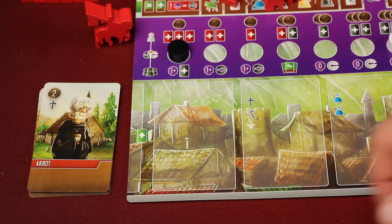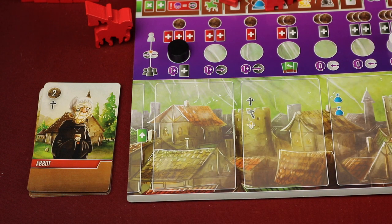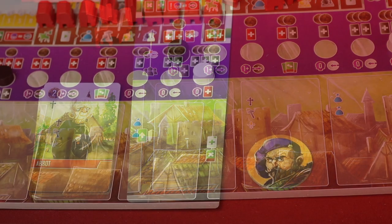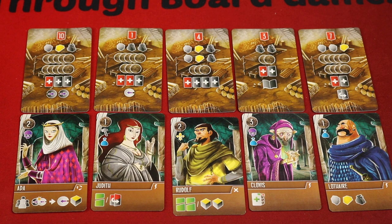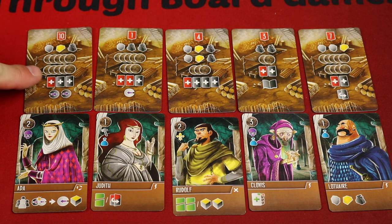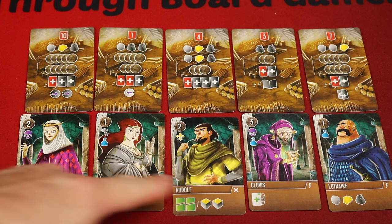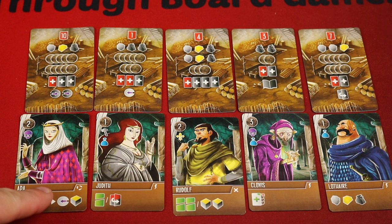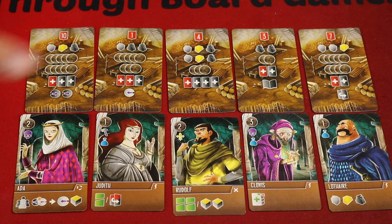Each player will find their eight starting townsfolk cards — the banner will be the same color as the player color they're playing. Put them face up in a stack just to the left of your board for now. You'll then randomly assign the start player and give them this token. Next, you're going to find the player cards — shuffle that deck and place a number of cards out equal to the number of players plus one. You're also going to do the same thing for the hero cards, which look similar to townsfolk cards except they have brown banners. Deal one out below each of these. The rest of the player cards and hero cards that aren't placed here can go back in the box — you won't need them this game.